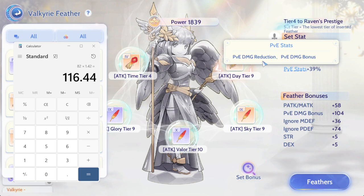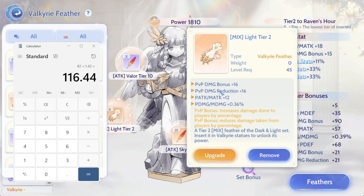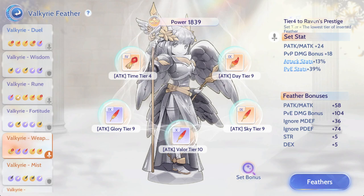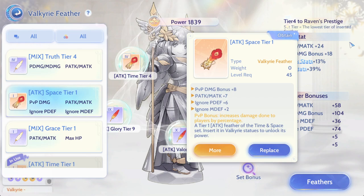PVE damage reduction is just something that benefits me. Interior doesn't have PVE damage reduction. If you equip the light here in this set, I do not want to use any feather that has PVP damage. If I put PVP damage in here it doesn't make sense because I'm enjoying the PVE stat here - it would just reduce even the sky tier I'm using, so it doesn't really matter. The thing that is important in this set is the PVE stat.